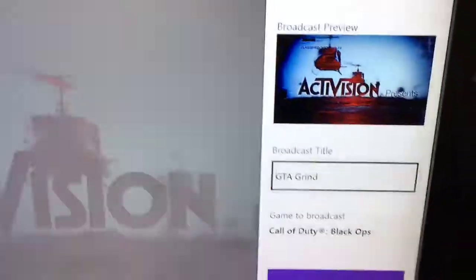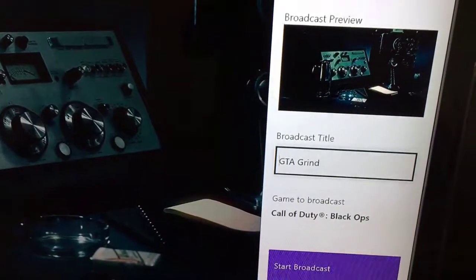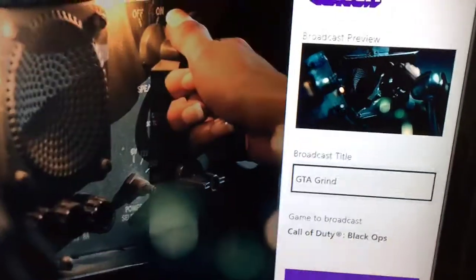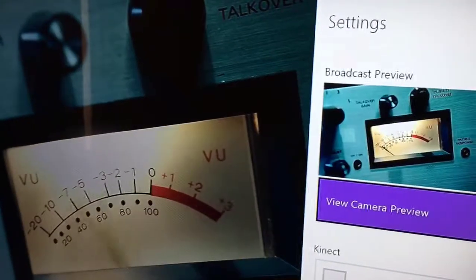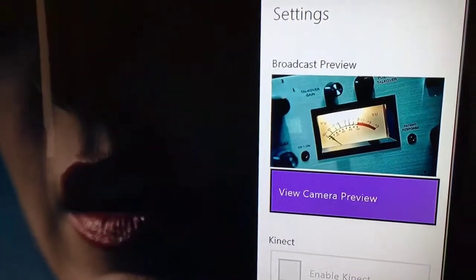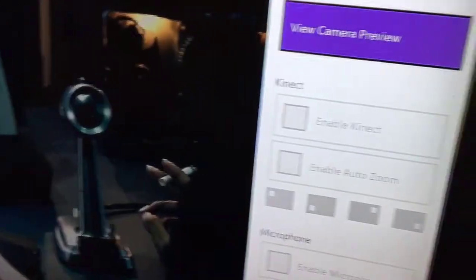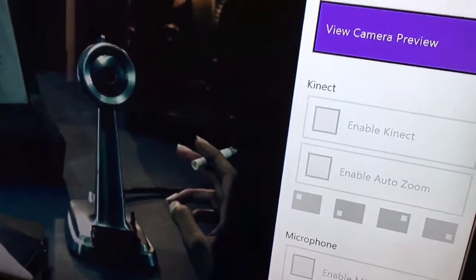It'll have the broadcast preview of what it looks like, and then you can name your broadcast to anything. I did 'GTA grind' because I was playing GTA. If you want to change everything, go to settings. If you have a Kinect for the Xbox One, then you can enable that so that you can enable the face cam, but you have to have a Kinect — nothing else will work unfortunately.